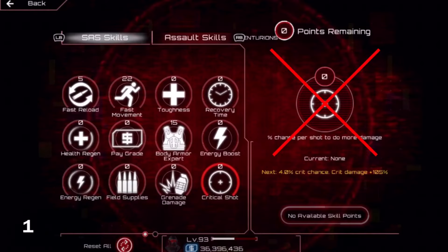Number 1. The Critical Shot SAS skill only stacks critical damage with base damage, so if you upgrade Deadly on your gun, your critical hits won't be doing more damage. So if you have Deadly on your gun upgraded all the way, your crits could actually start doing less damage — so don't use your skill points on Critical Shot.